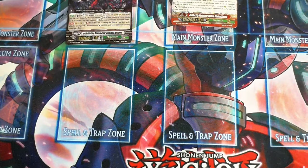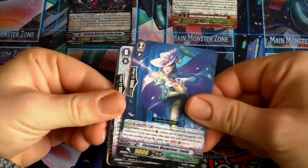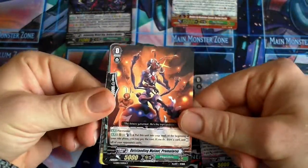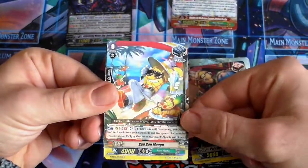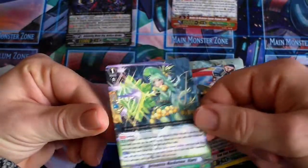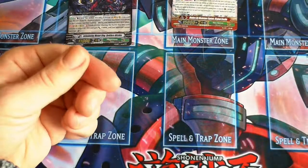Next pack, we've got Cyclamen Musketeer again, Colnia's Musketeer, Outstanding Mutant, Machining Lady again, Part-time Researcher again, Sansan Mango which is a rare Stand Trigger, and Anesthesia Musketeer Chiara. So again, another two Rares.